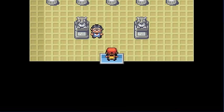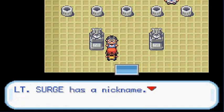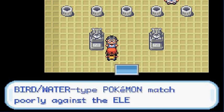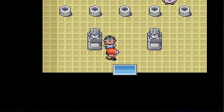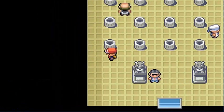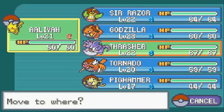Here we are in the gym. This gym is a little more confusing than others — it's one of the first that introduces tricks. An NPC warns: 'Lieutenant Surge has a nickname, the Lightning American. He's an expert on electric Pokemon. Bird and water Pokemon match poorly against electric-types. Beware of paralysis too.' Lieutenant Surge has locked himself in, so we actually have to find a key — it's always at the last spot you ever look.